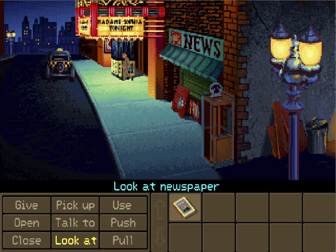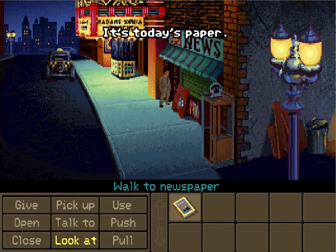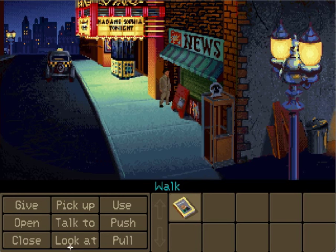Let's take a look at the newspaper. It's today's paper. Now you'll notice here that although 'look at' is the highlighted option, it's not the only thing we can actually do — we can pick up the paper as well. So the game won't always tell you which things you can do to a certain item. Sometimes you do have to figure that out for yourself, and quite a bit of the time you have to do that.